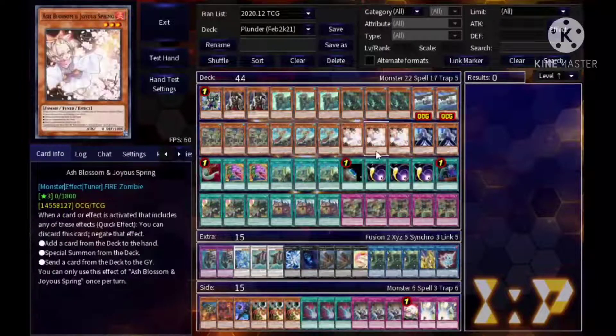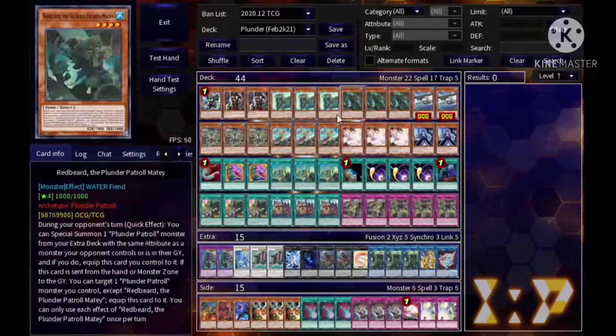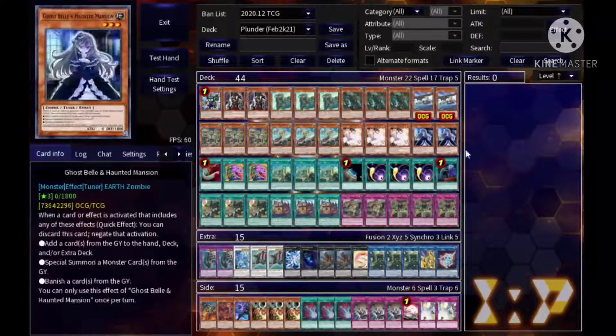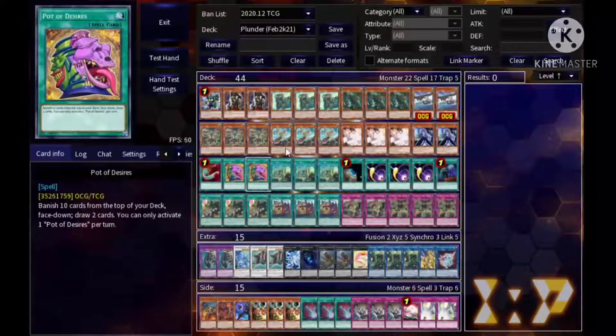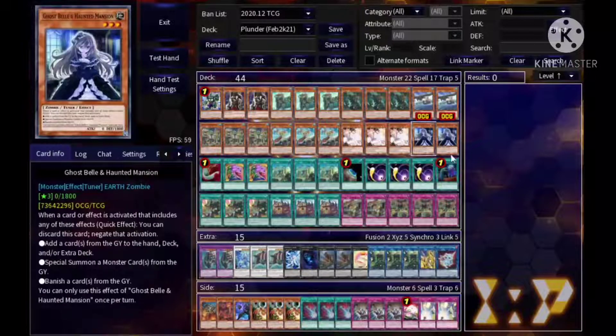Next, triple Ash Blossom — just a generic hand trap that hits basically everything, so I run three. Next is two Ghost Ogre — same logic as Skullmeister, I just put two and two for variety. You could add a third of one or add a third Desires if you'd like. It's a graveyard-reliant format with Drytron, Vent and all that, and it's pretty good against rogue decks too.